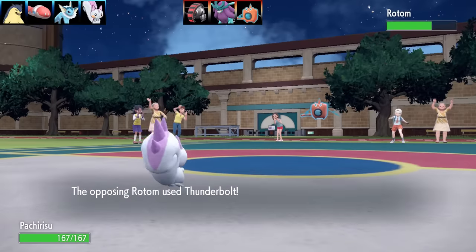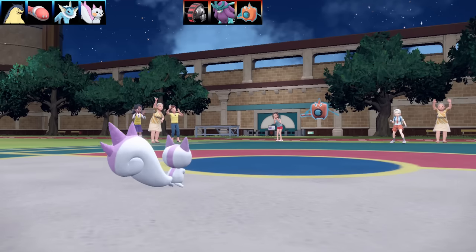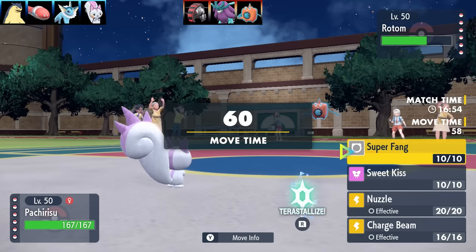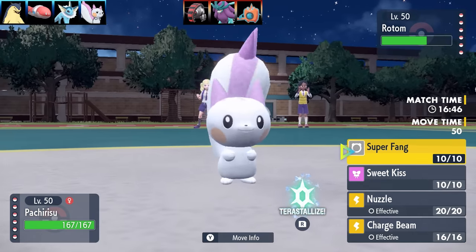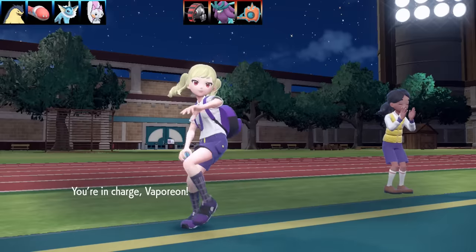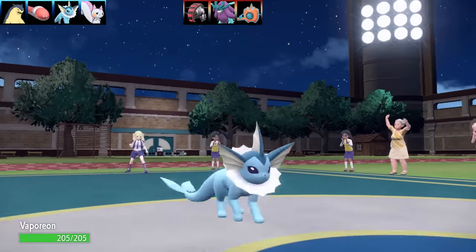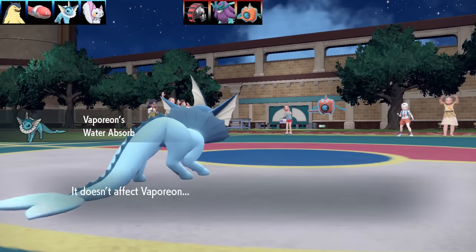This Pachirisu was a bulky set - Max Health, Max Speed, Super Fang, Sweet Kiss, Nuzzle and Charge Beam, Bright Powder as the item, and of course Volt Absorb as the ability. Volt Absorb is going to be healing me for a quarter of HP every time I get hit by an Electric type move, plus Electric Immunity. So back into Vaporeon now, because this Rotom - I played them like a fiddle.